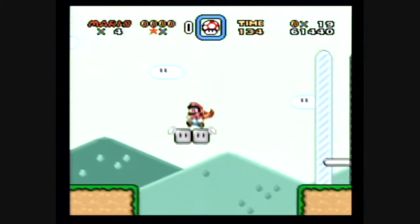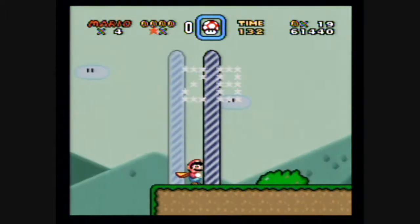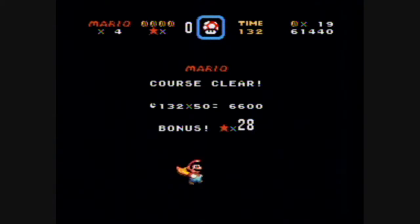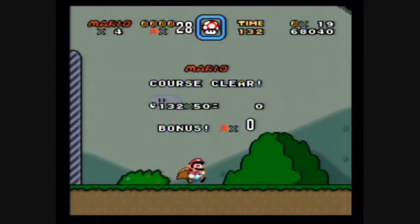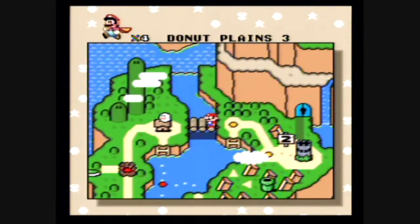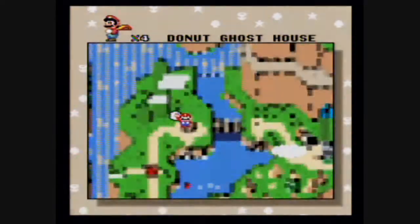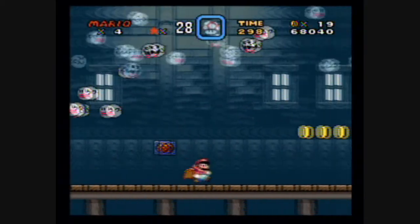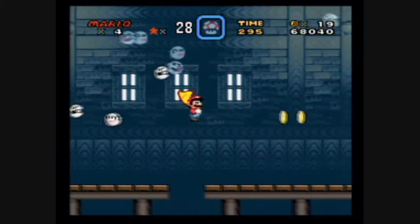I think it's the end of the level anyway, so this is good. Now we can run back to the Donut Ghost House and get the secret exit there, which will give us that special area. We'll be able to get a feather as long as I don't do anything stupid — I've got a mushroom in the top icon slot right now. This will also let me get some extra lives if I want.